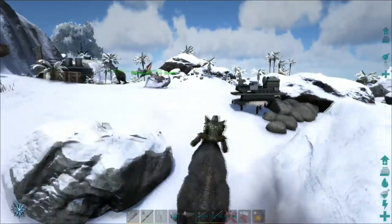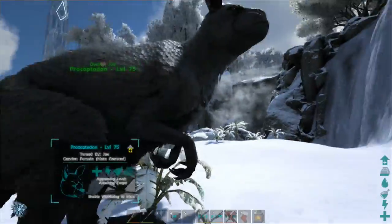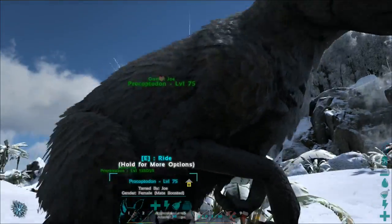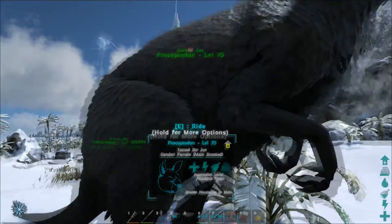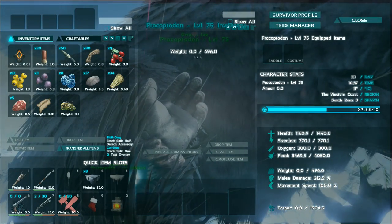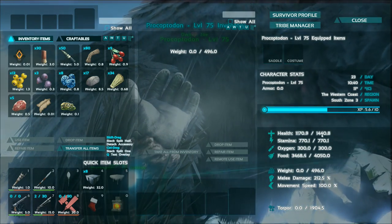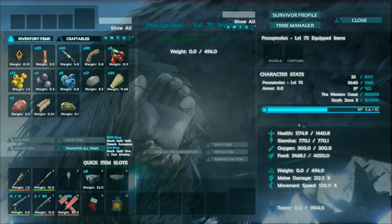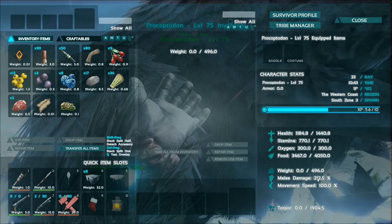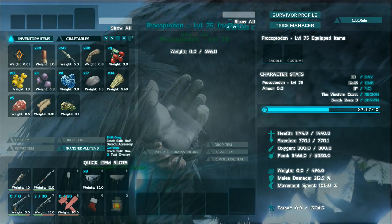It's got a decent speed as well, and its stats are actually quite good. I force-tamed myself up to level 51, but by default it goes up to level 75, as if it was a kibble tame. Its stats are around 496 — let's just round it to 500 — it's got 1440 health, 700 stamina, and its melee damage is 212%, which isn't too bad.